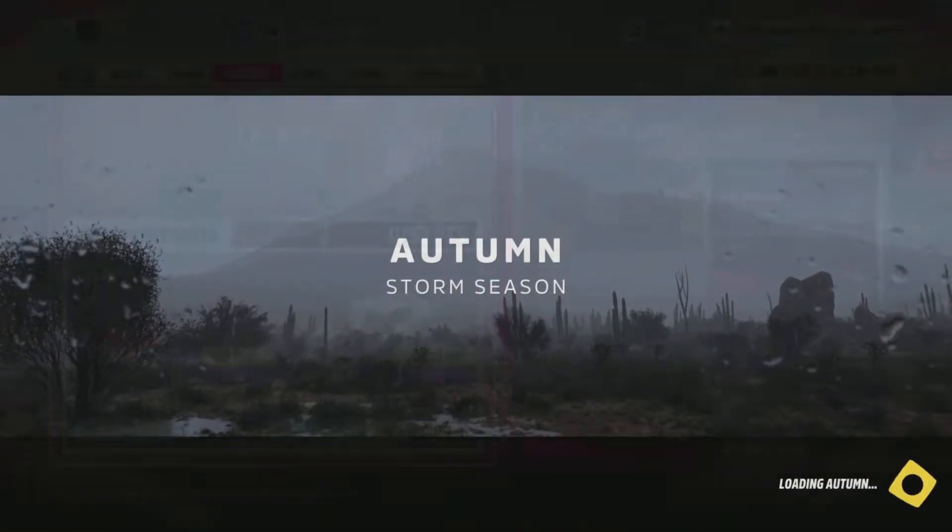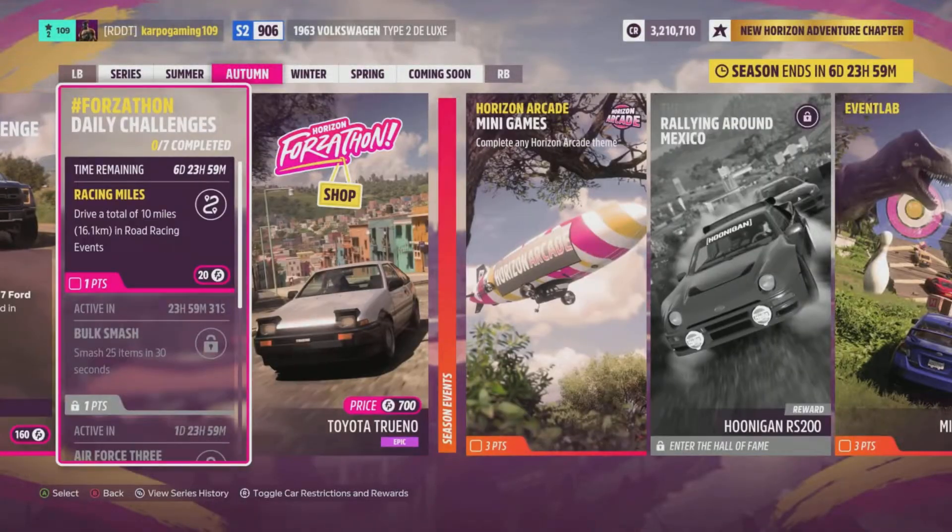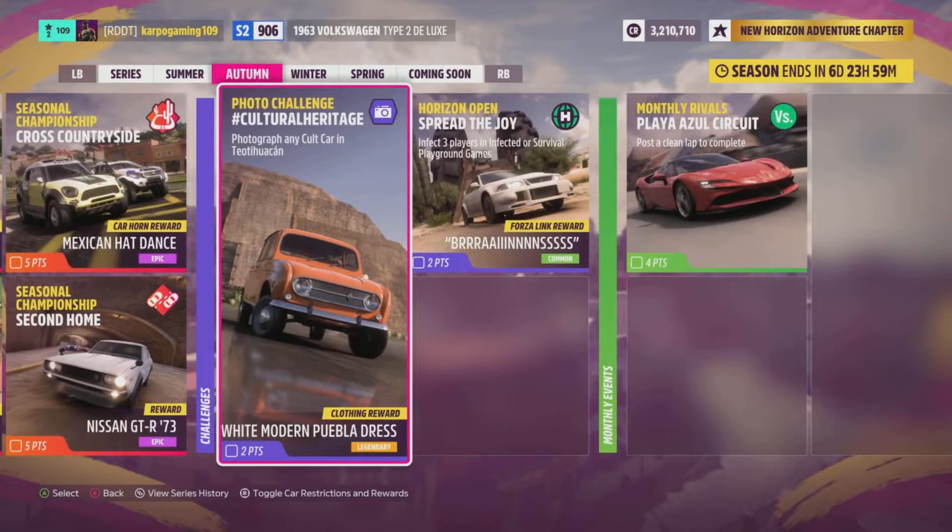So yeah, we have a brand new season and a brand new challenge. The Autumn Storm season is here, and in order to get the brand new photo challenge done, we're going to need a coat car and take a photo of it in Tetra Tiwaka.